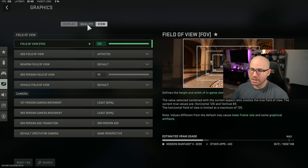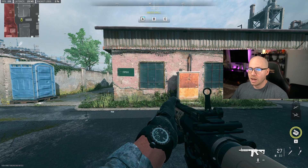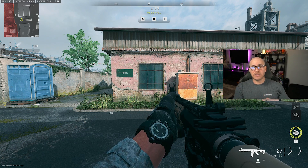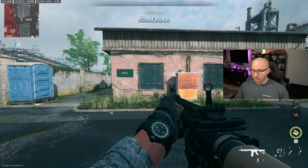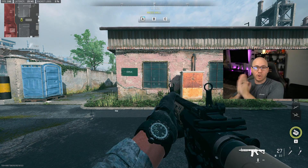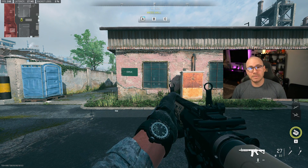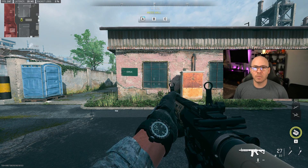After setting all these settings and changing everything, let's put it back on fidelity. We're getting 242 frames — a huge drastic difference from 160 when it was set on ultra. We're going to take a screenshot and put them side by side so you guys can see the difference between what it looked like on ultra and what it looks like now. Let me know — do you think it was worth sacrificing those settings for an extra 83 frames? Until next time, have a good one and have fun in Modern Warfare.